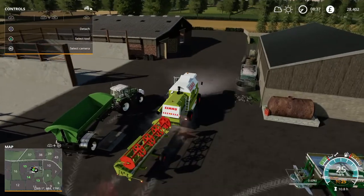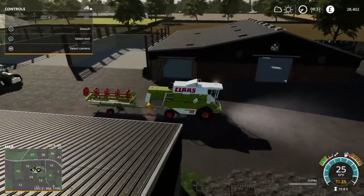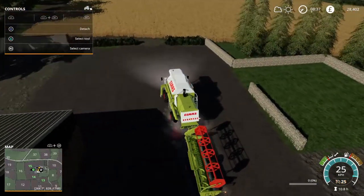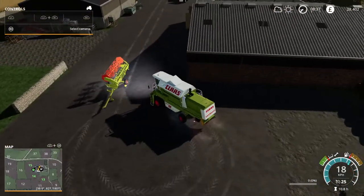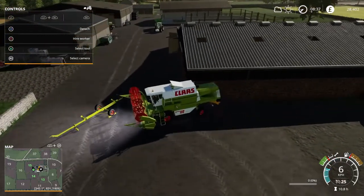After I harvest these oats and sell them, I'm going to start cutting grass. We really need to start cutting grass and filling up those two silage pits. In game they're called silo bunkers but to me, growing up, they were always silage pits. I spent years watching tractors coming and going to the silage pits around here.